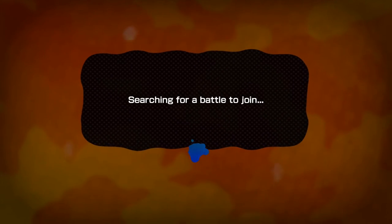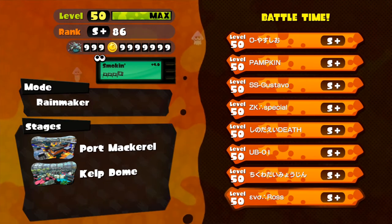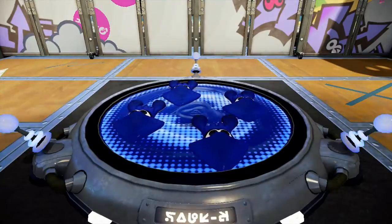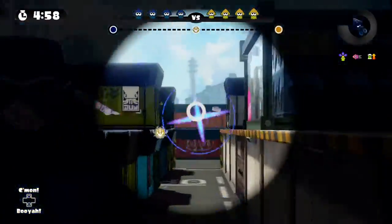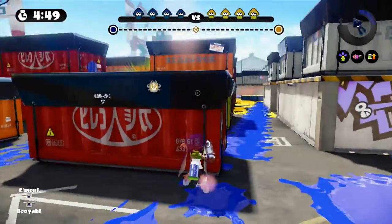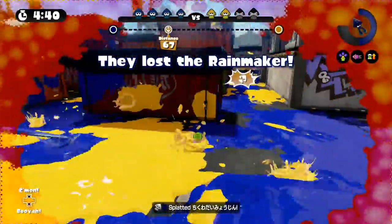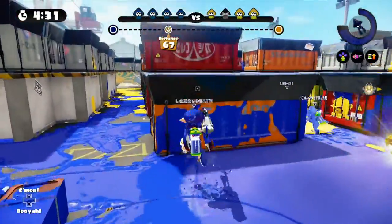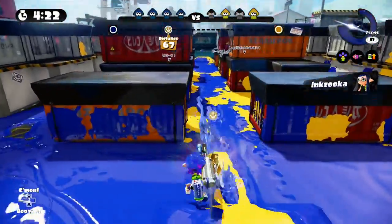Here we go — a game of Rainmaker on Kelp Zone. I was hoping for Port Mackerel since it's a better E-Liter stage, but I'll do my best. I need to camp in the lanes and watch out for their Kelp Splatter Scope since it charges faster than I do. E-Liter does best camping these lanes — I can almost pick off that Inkling if I time it right. Now I see they have a pretty strong push going.